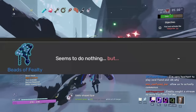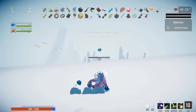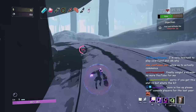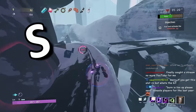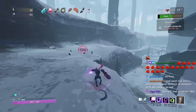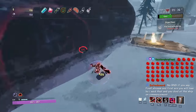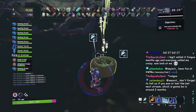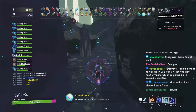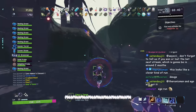Starting with Beads of Fealty. Seems to do nothing... but basically what Beads of Fealty does is it allows you to fight the hidden scavenger boss instead of obliterating when you use the obelisk. It's an alternate way of ending the game that gives you 10 Lunar Coins instead of the 5 from obliterating. I put Beads of Fealty at S tier — there's no downside to ever picking them up. You can always trade them in for pearls at a Cleansing Pool. S tier.